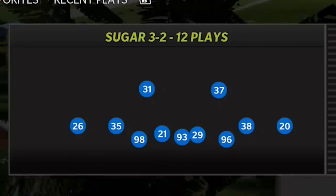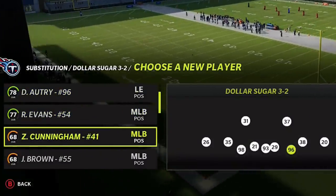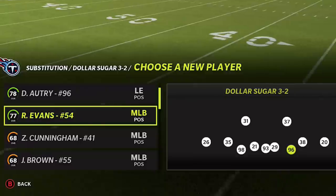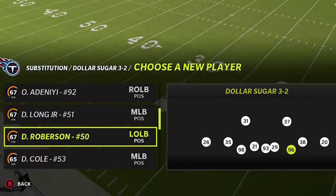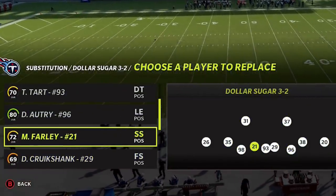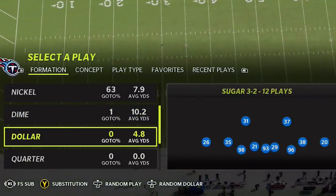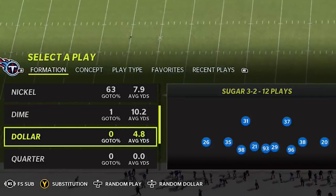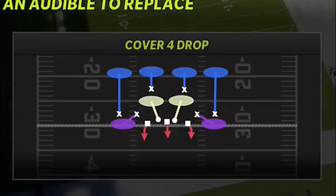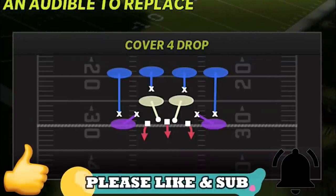One of the best things about this formation is you can rock safeties all across the board and take linebackers out. You can actually put linebackers at your defensive end spots, which would come in handy if you're dropping them in zones. These are outside linebackers, so you have a lot of flexibility — you can put in defensive edge, whatever you want. What makes this different from your typical dollar is the gaps and spacing: your linebacker-slash-safeties are right in the holes, making this an outstanding run defense. This is a four-play scheme — I'll probably show two plays today. Hit the like button and let me know in the comments if you want to see a full four-play scheme next week.